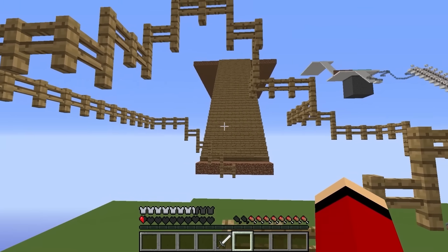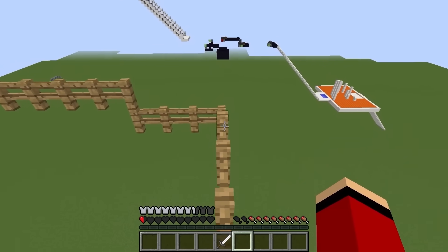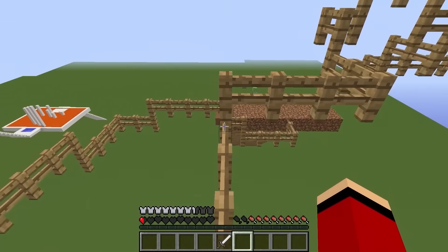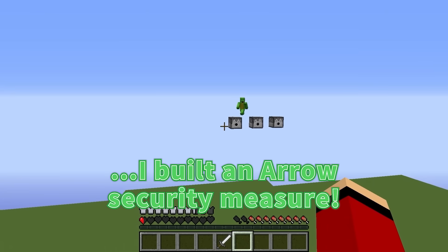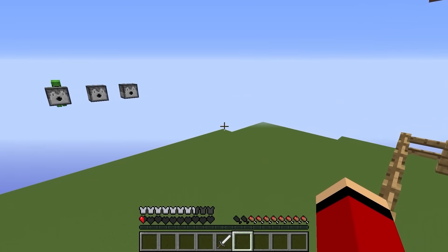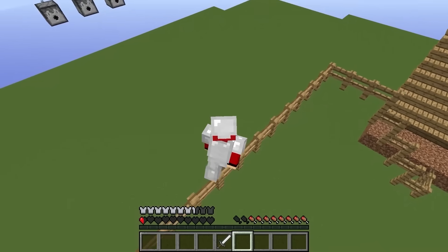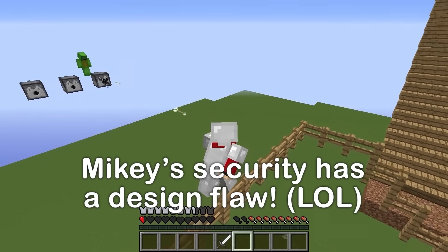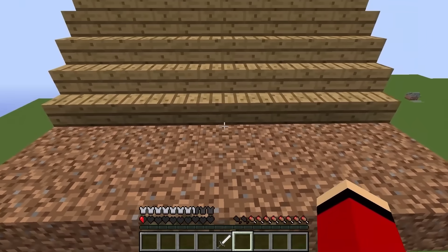It's a tightrope using wooden fences — let's do this. To keep you from beating this, I built an arrow security measure! Oh no, I don't have any HP left! Mikey, your arrows can't reach this far! Are you kidding me? I'll move on — that was a piece of cake! My arrows can't reach! Ha ha! Made it!